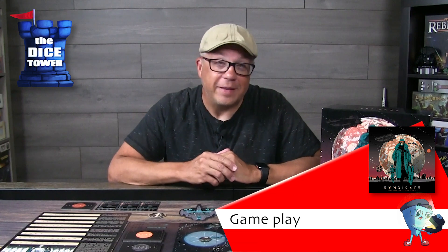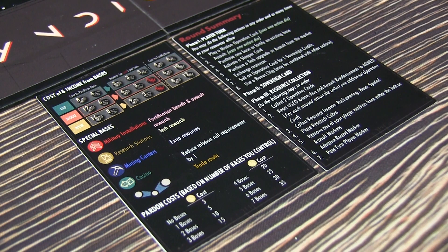Every round of the game is divided into three main phases. Phase one is the player's turn, full of all sorts of actions. Phase two is pulling a Sovereign card, which depending on the alert level could be really catastrophic. Then you move to phase three, which is resource collection — all the things you've worked so hard to gather.